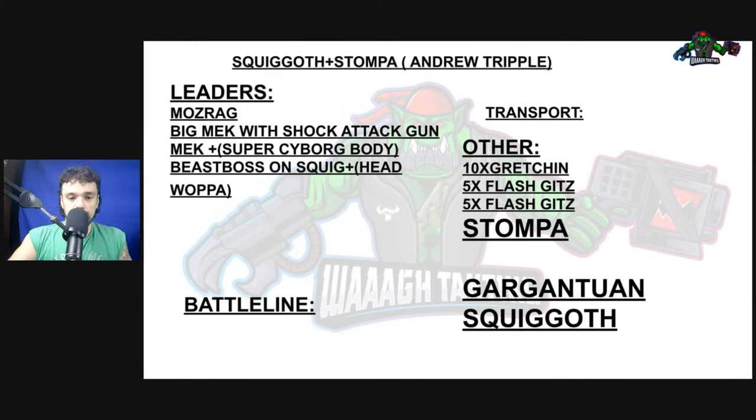Starting with this list, you got Masrog, of course. You have a Big Mek with Shock Attack Gun — most people say what's going on, but don't knock it till you try it. Inducing battle shock from range can sometimes make a great difference in the game. You have a Mek giving plus one to hit for the Stompa. The Super Cyborg Body is most likely just there in case he blows himself up with his custom blaster, or you just want that durability. Beast Boss on Squigasaur with Edwapa's Kill Chopper — a lot of people argue back and forth, but it's still 100% viable and very good. You need that unit that's reliably destroying things.